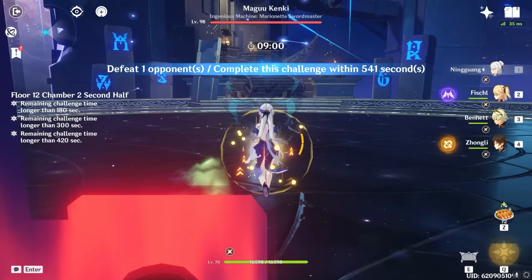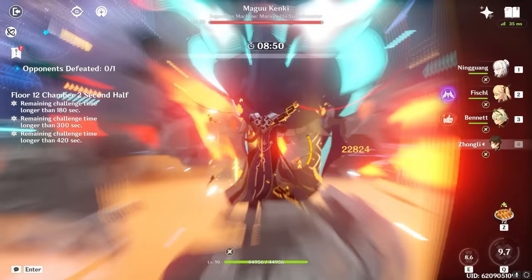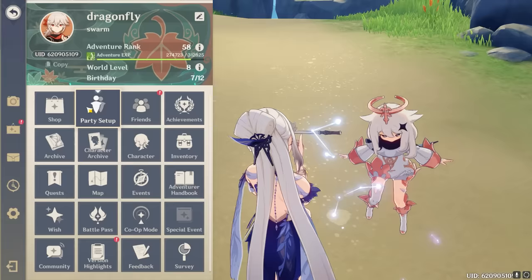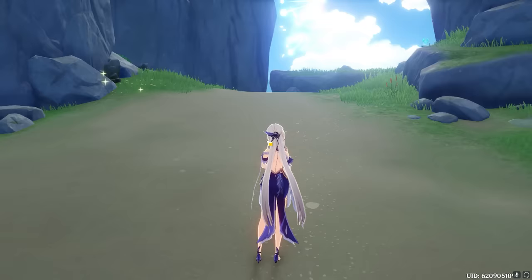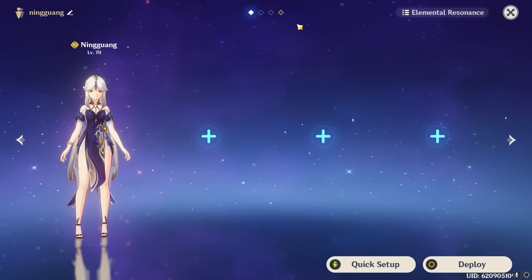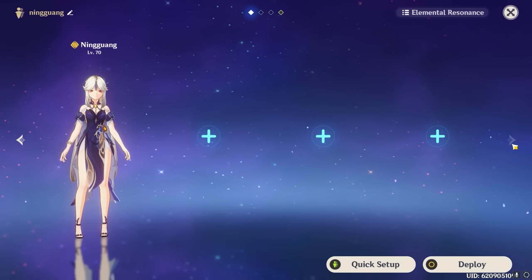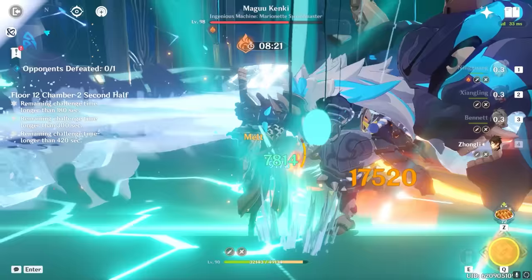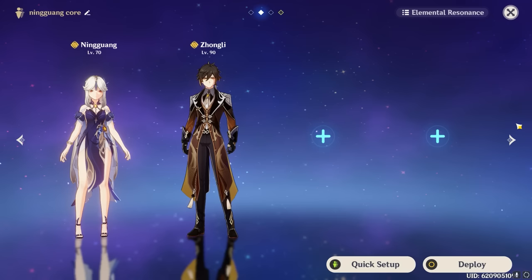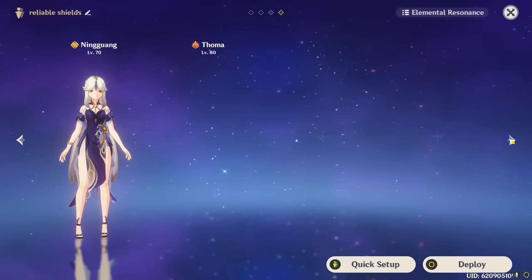Still, she does have respectable free-to-play options that hold their own well, and with proper investment she'll still be a Geo damage powerhouse — with the right teams of course. As a Geo DPS, much like Noelle and Itto, Ningguang suffers from a clear lack of flexibility in the first half of her teams, partly because she basically requires Geo Resonance, and also because in order to comfortably use Geo Resonance you need a shielder. Her undisputed best teammate is Zhongli, for his ability to activate Geo Resonance and provide Ningguang with the best shield in the game, as well as even more resistance shred when enemies are near a shielded Ningguang. If you have Zhongli, there is literally no universe in which you wouldn't want him with Ningguang. Fortunately there are other options for shielders, such as Thoma and Diona.